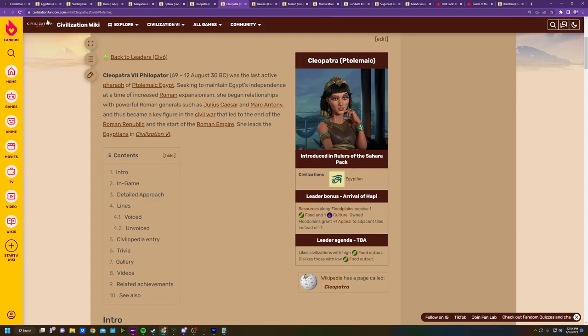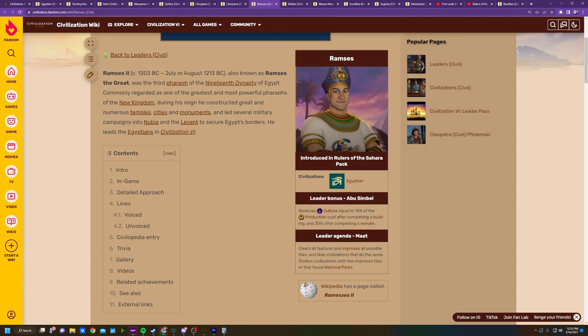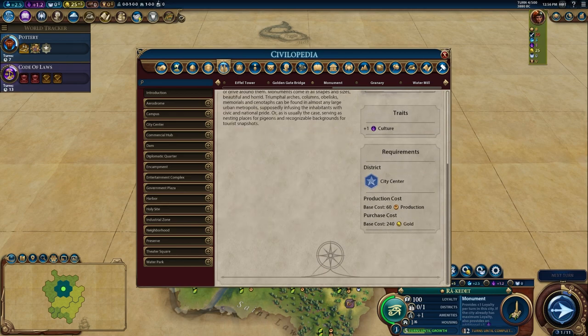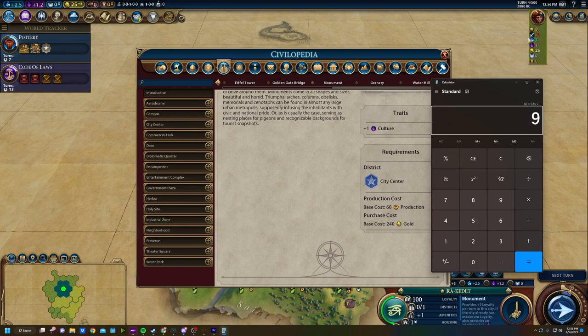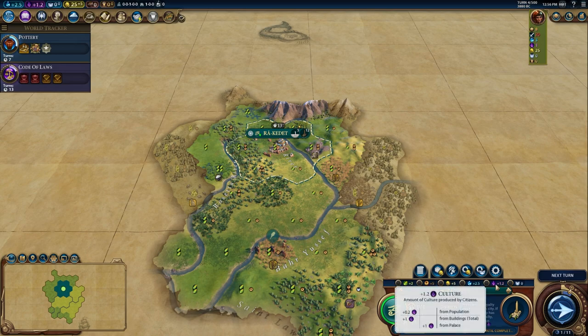While Ptolemaic Cleopatra focuses on floodplain districts and improvements, Ramses focuses heavily on wonder production. His leader bonus, Abu Sabal, gives culture equal to 15% of the production cost after completing any building, and 30% after completing any wonder. That is short, simple, sweet, and a holy crap amount of culture. The cheapest building, the monument at 60 production, gives nine culture immediately when built — when you're only making around 1.2 to 5 culture per turn early, nine culture is a lot.